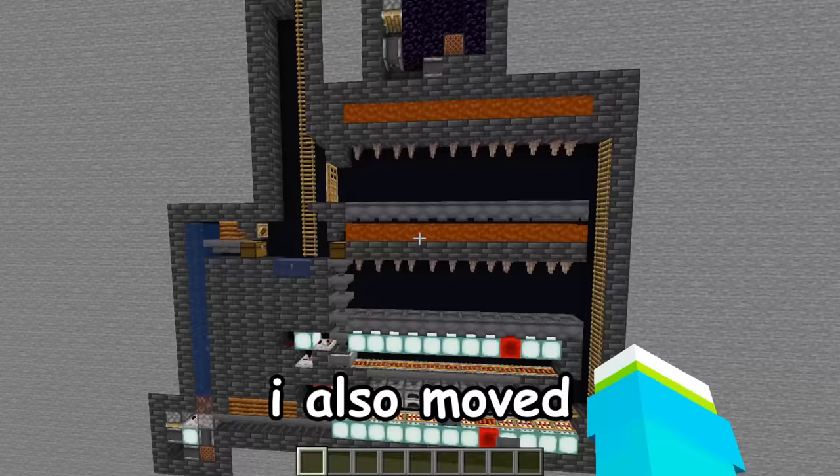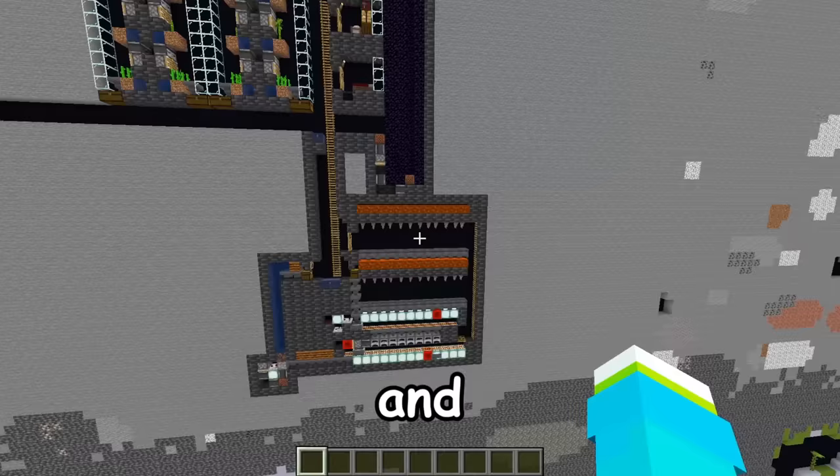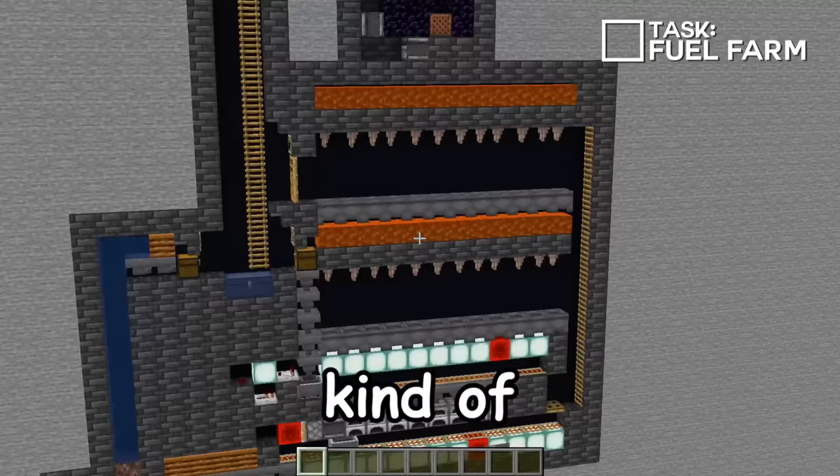I also moved everything down one block so that now we can fit a second row of a lava farm here. Honestly, it's kind of a pretty good use of space — I'm kind of proud of this.